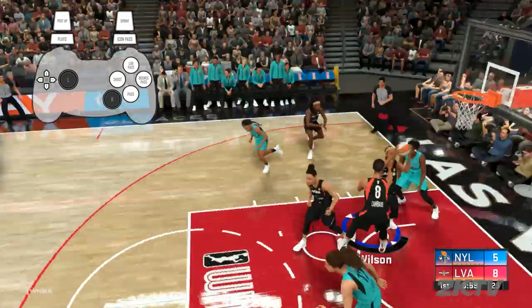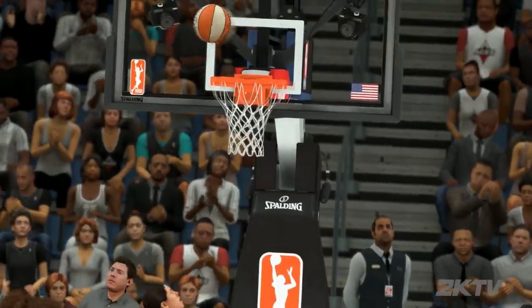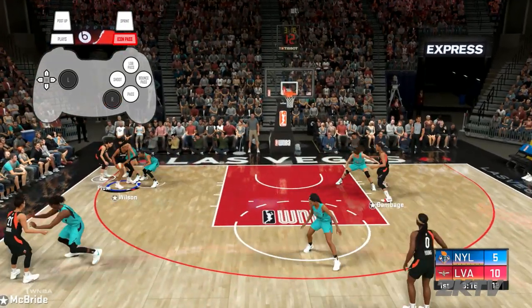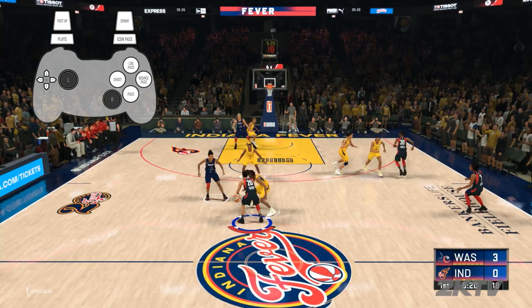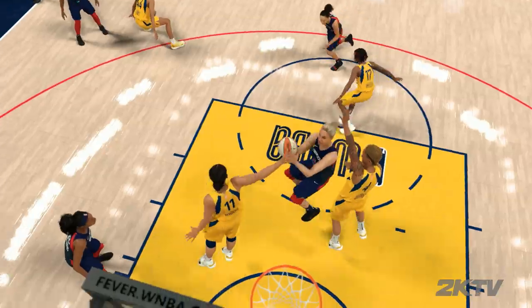If you press the plays bumper while the icons are up, you'll pass to the teammate closest to the basket — perfect for passing bigs with the Break Starter badge for easy buckets. Also, you can flick the right stick, aka the pro stick, in any direction while holding the icon pass bumper to pass in that direction. This also has a flashy pass variant in controller settings. You can change the behavior of icon passing from default to full receiver control: bring the icons up and then hold the icon above your teammate, and now you can move them with the left stick to get open for the pass.